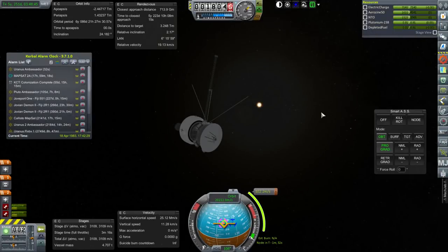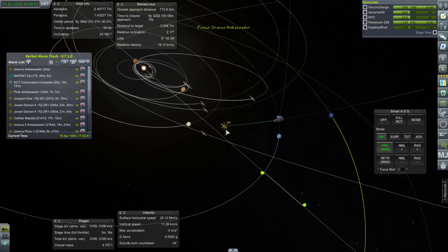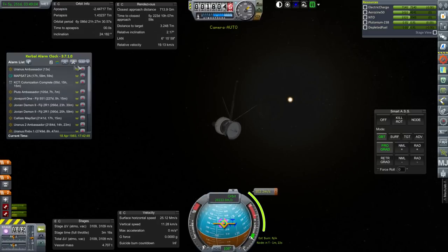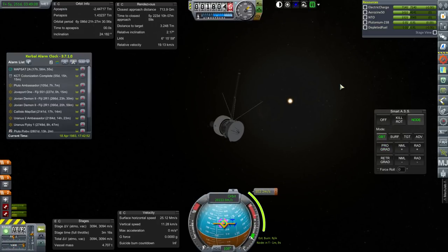Hello everyone and welcome back to my Beyond History series in Kerbal Space Program 1.1.3. In this episode we begin with the Uranus Ambassador, which is currently doing a mid-course adjustment between Saturn and Uranus. There's Saturn for reference and there is our target. Let's do this quick burn. We are right at the node and we are mainly going to be focusing on outer planet missions.